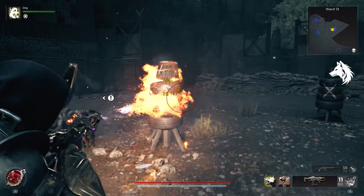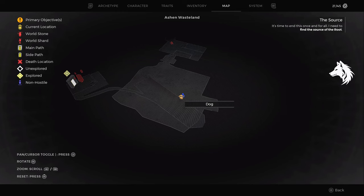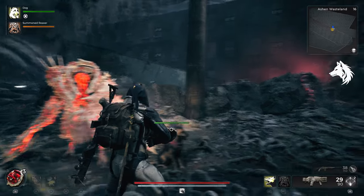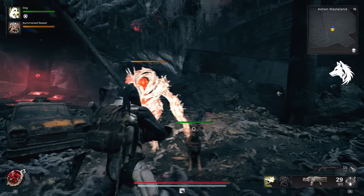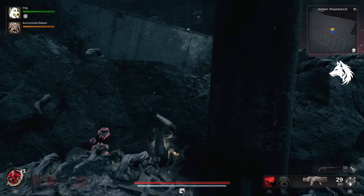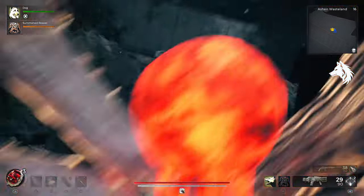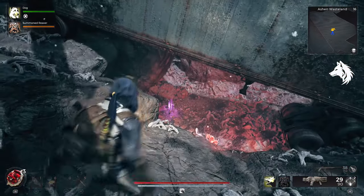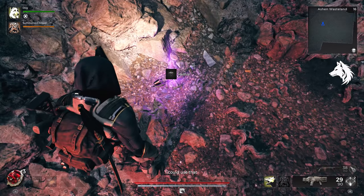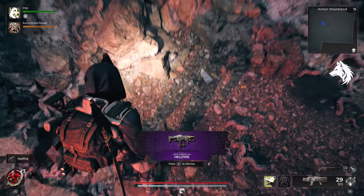To get the gun, you need to simply reach the final area of the game, Root Earth. Near the start of the first area, Ashen Wasteland, you will find the Hellfire. Before the first checkpoint is a large area where you fight loads of enemies, and there is a truck overturned here. Simply jump over the wall to pick up the gun. It's pretty easy to miss since you can only jump on a very small part of the wall, but just go exactly where I am and you will be able to pick up the Hellfire.